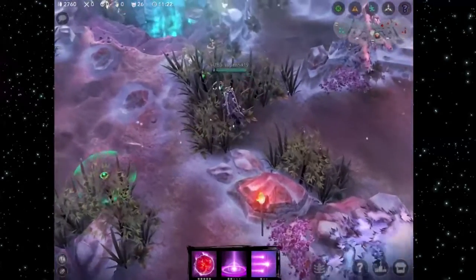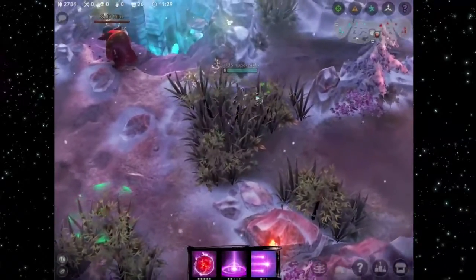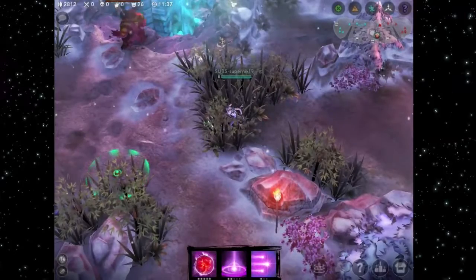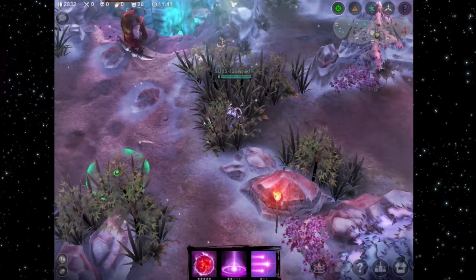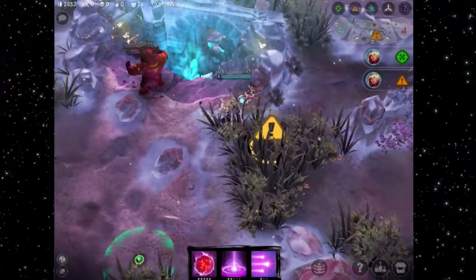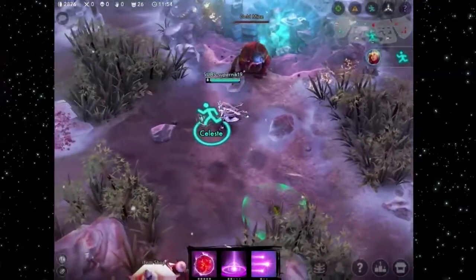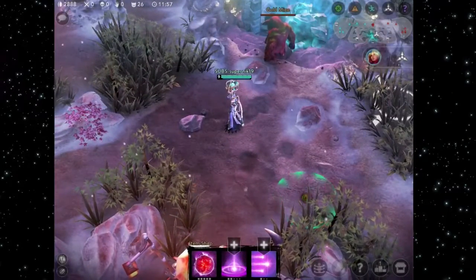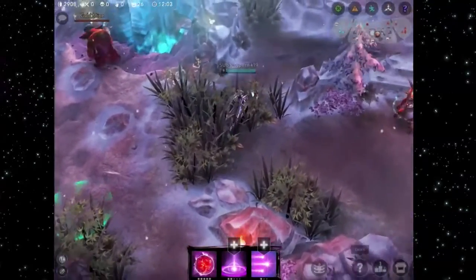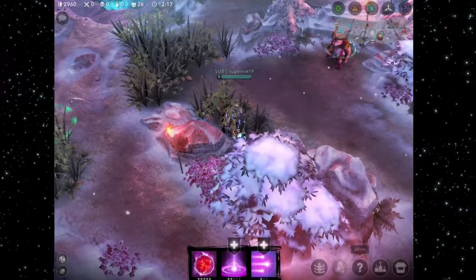On the top right you have in-game pings. You can see a little target, a caution sign, a person running, three arrows going to a dot, and a question mark. The crosshair means 'go target that,' the caution sign means 'something dangerous could happen here,' the running person means 'I'm going to that spot,' the three arrows mean 'everybody meet there,' and the question mark means 'unknown' or 'missing' if your laner has gone missing.